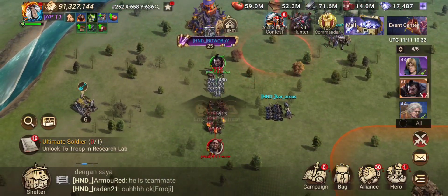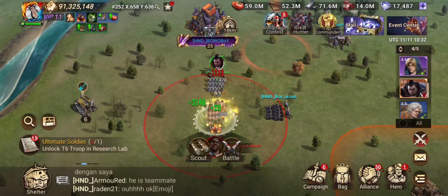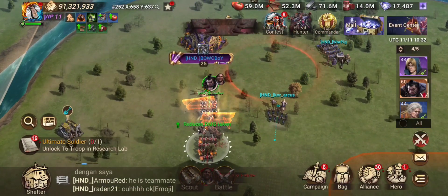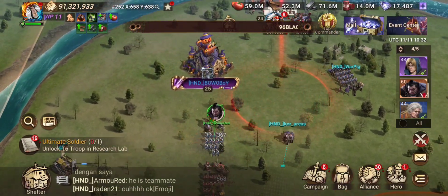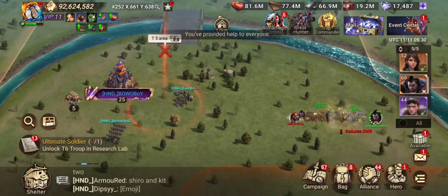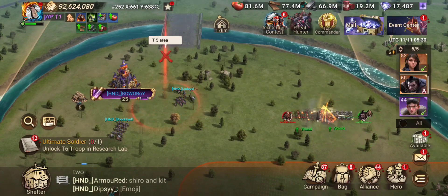Coming back to how to score points through the kill event: if your event has coincided with the Dark Seal event, these strategies are still applicable as you can do it with your enemy region as well. But usually, points are comparatively much easier to earn in Dark Seal as compared to the kill event without region vs. region wars.